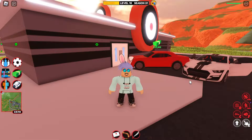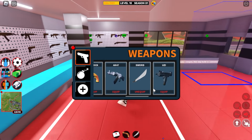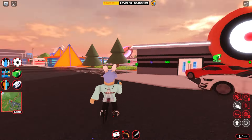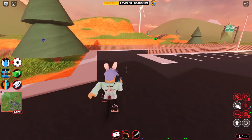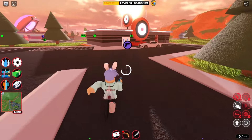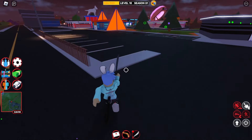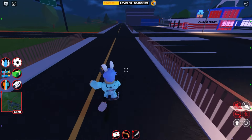To get items that will help your grind, go to the gun store and get the Flintlock and the sword. The Flintlock lets you move to places faster. For the sword, you spam click and it makes you move faster too.